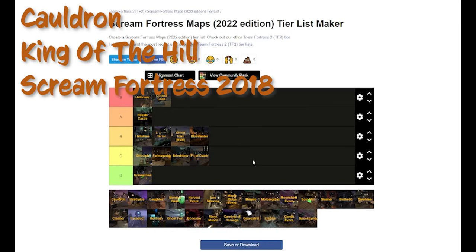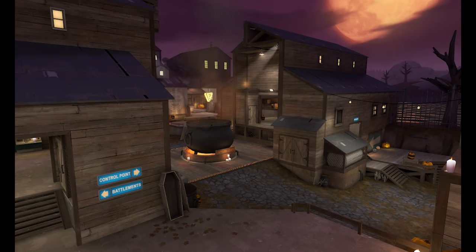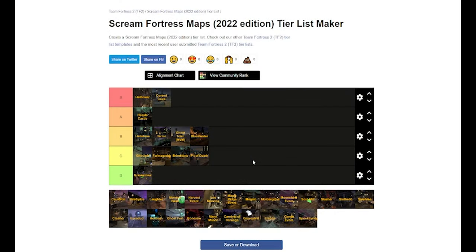Up next is Cauldron, which has a unique idea where every time you cap, the cauldron spits out a random spell — whether it's spawning skeletons, giving you crits, or raining fire from the sky. Cauldron really reminds me of Glassworks from the Sixes map pool. It's got a lot for everybody — areas for engineers to castle, snipers to snipe, scouts to flank, and soldiers to do rollouts. It takes the Merasmus spells that normally freeze the game and just applies them dynamically so you don't have to stop. It can be annoying when someone gets crits at the wrong time, but that's the price you pay. I really enjoyed it.